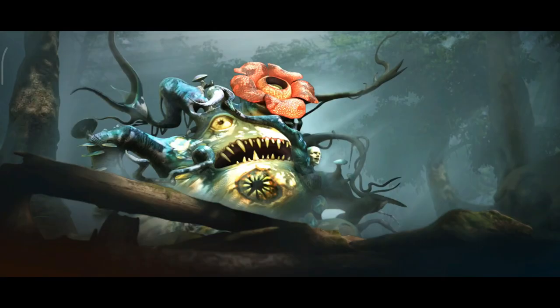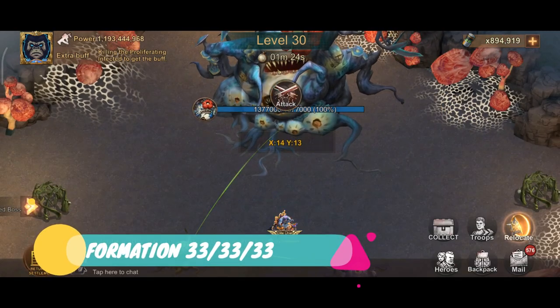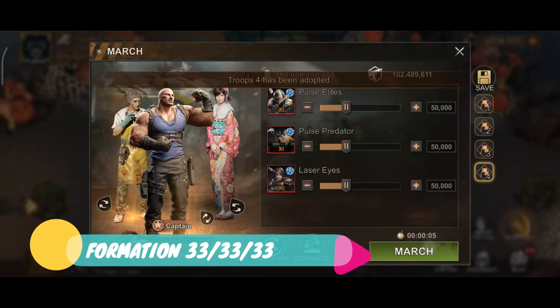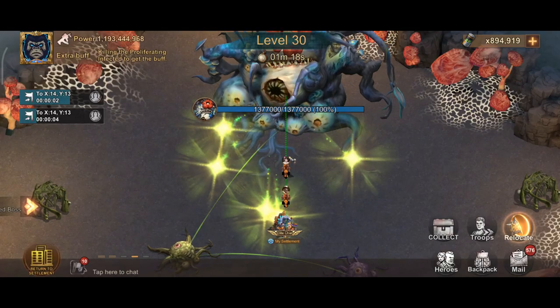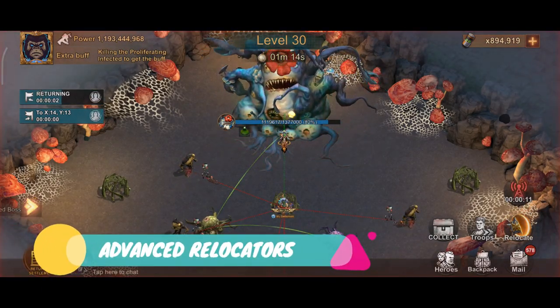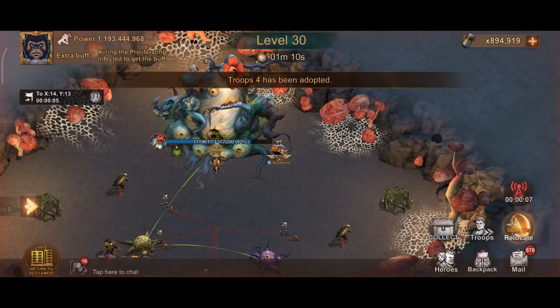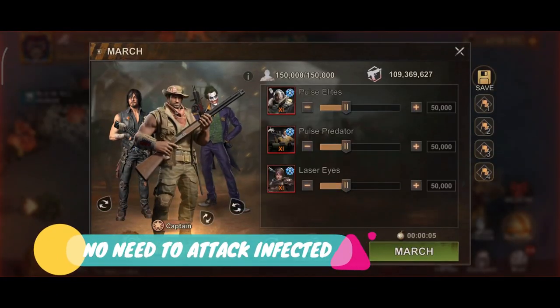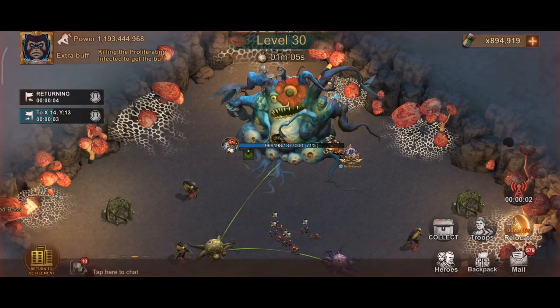What are the things you need to take note of during the challenge? One: use formation 33-33-33, as time is of the essence and you don't have time to lose precious seconds clicking on formations. Two: stock up on advance relocators — you can click on the link above to watch my video on how you can get free advance relocators. Three: don't waste your time attacking the proliferating infected; just teleport away from their attacks.